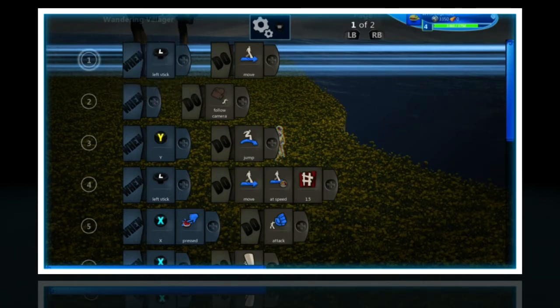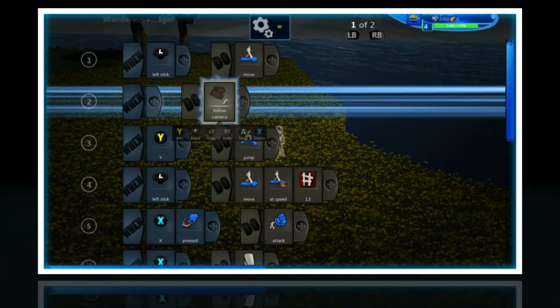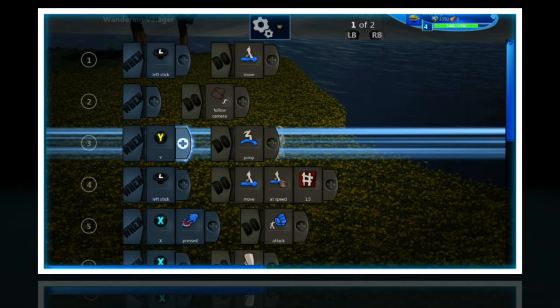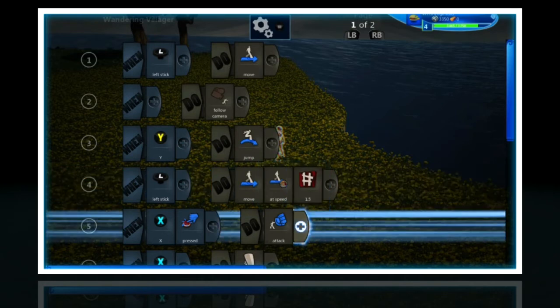First I'll start off with left stick. Left stick will move in any direction you want — that's what you need mainly. When you're doing the camera you don't need the 'when' but you need the 'do'. So do follow camera, because follow camera basically means you're making a third person view. I've made the jump the Y button, and left stick move at speed — that's basically sprint, I've already covered that but I've changed the button a bit.